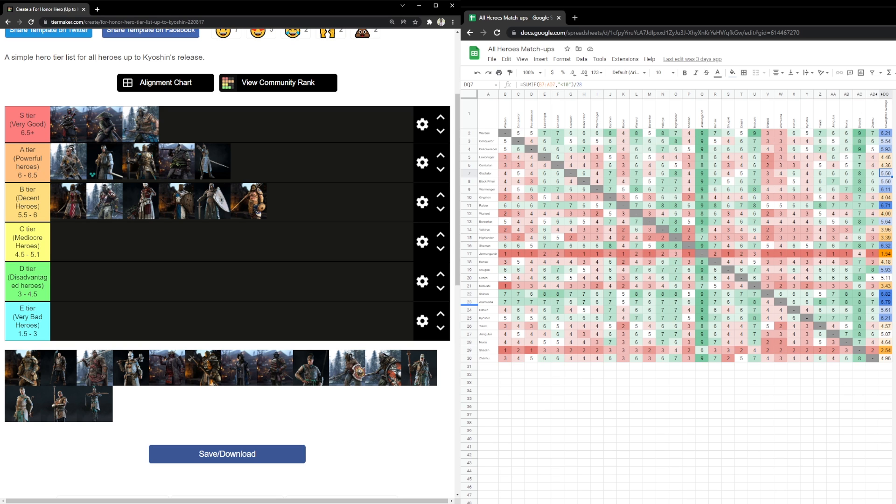Now to C tier — probably one of the most controversial placements in this tier list. Mr. Orochi, hello C tier. His matchup right now is 5.11 — the highest character in C tier has 5.1.